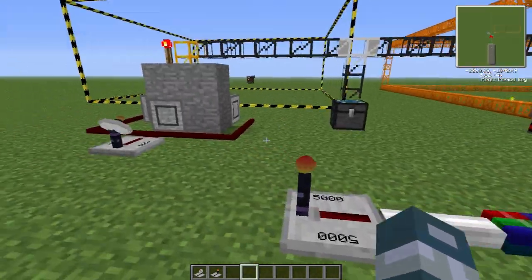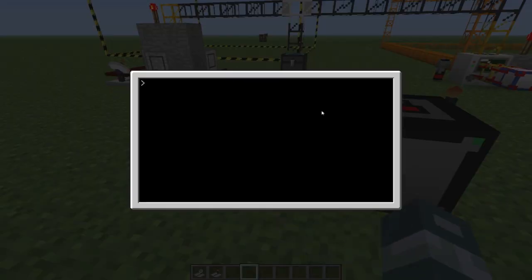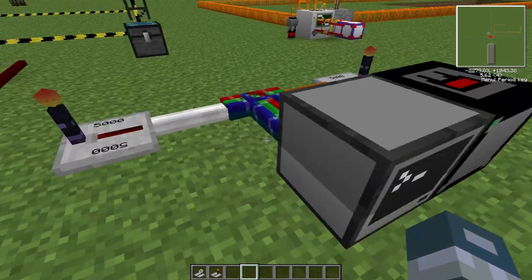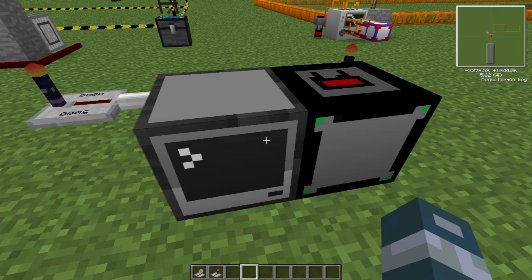So first thing I'm going to show you is the code setup. You just have to have a program set up, and the only command you have to give it in the program is RS.Bundled output, and then you select the side where you're outputting the redstone signal from - for me it's going to be the back. Then you type the color you want to activate, so this color is going to be white.